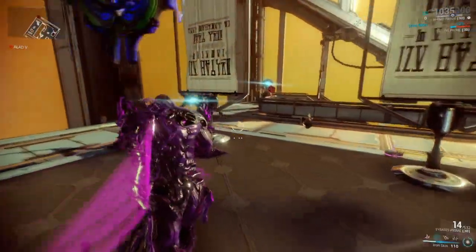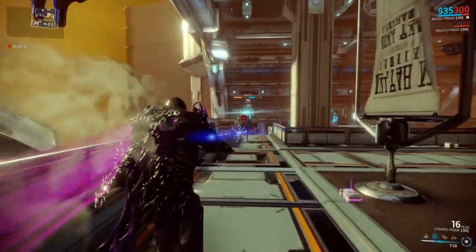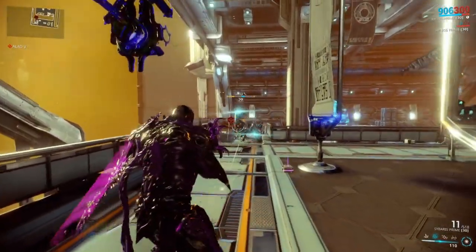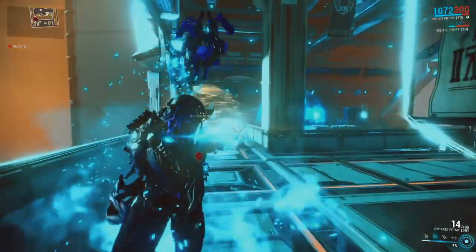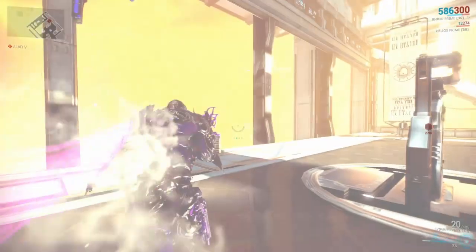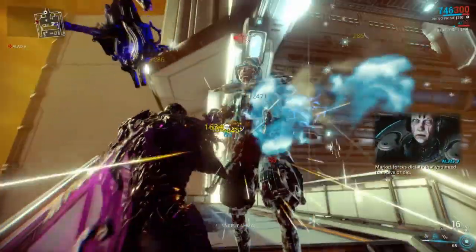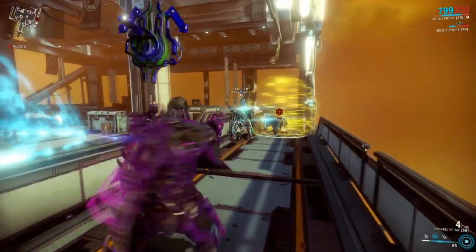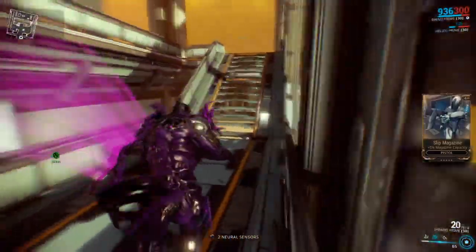He's going to have the same shield that Captain Vor had. He also does this big flash animation that will blind you, which is kind of annoying. So you want to focus on taking him down, and then focus on taking Zanooka down after he's down. Now we're going to shoot at Zanooka just to help make the boss go by a little bit quicker, and of course take out the adds — they're very annoying. We've got Iron Skin going. Just rinse and repeat the strategy here — keep taking down Alad V until Zanooka eventually dies.